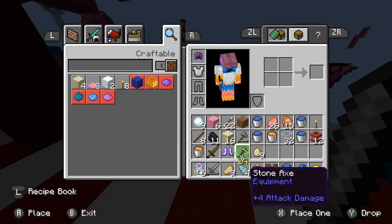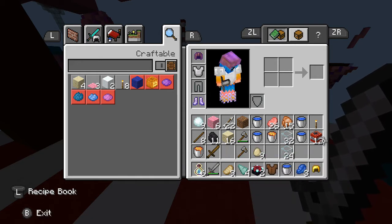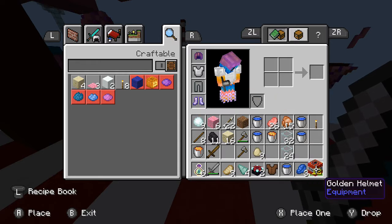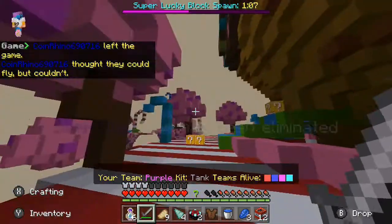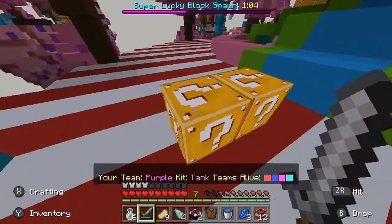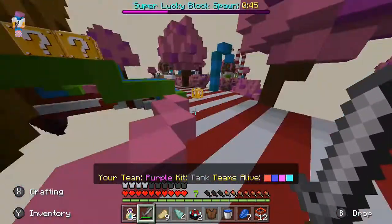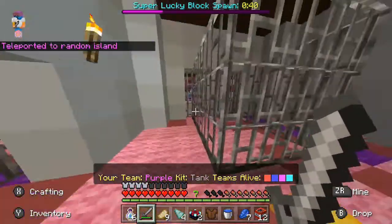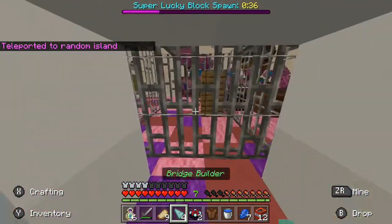Oh, here's a cool weapon. We have these chainmail boots with Protection 1, and we have these actually exploding TNTs — we can throw them at people and they'll explode. Let's look for some more people. What's in here? Oh, that is a TNT. Let's run away. What is in this one? Oh whoa — I just teleported to a random island. That is not good. There are cages everywhere.